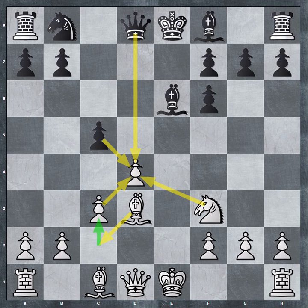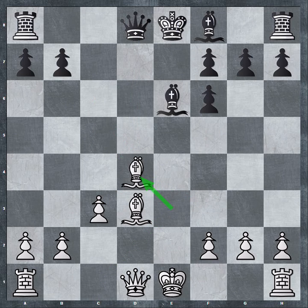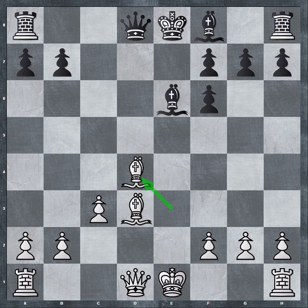He plays Knight C6, increasing pressure on D4. I defend D4. This is what chess is really about — a whole lot of pressure on a square. All these arrows are aimed at D4. And finally he goes for the exchange. I recapture, he captures, I recapture. And I think you can see my position is steadily improving. He's got the pawn out of position, and now I have these centralized double bishops. Victory tends to come after the multiplication of minor advantages which combine to create overwhelming pressure at some critical juncture. That describes just about every chess game I ever play.